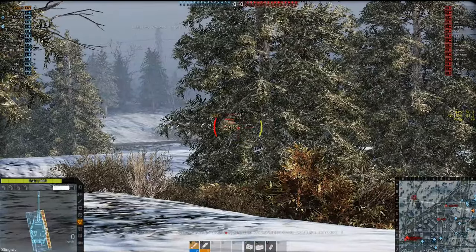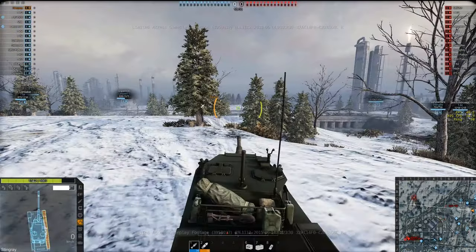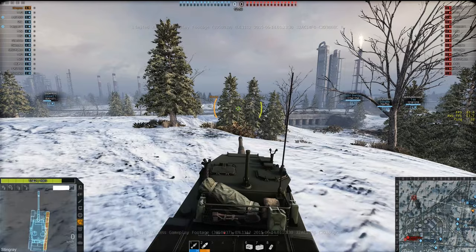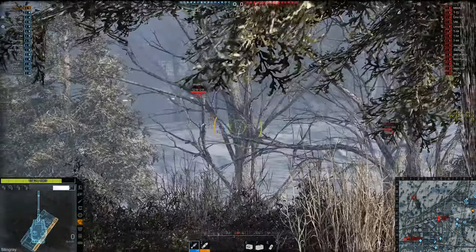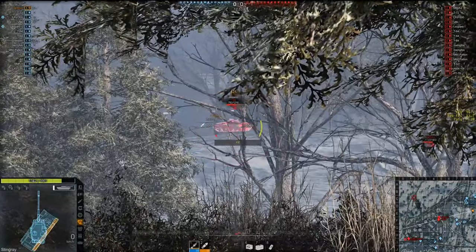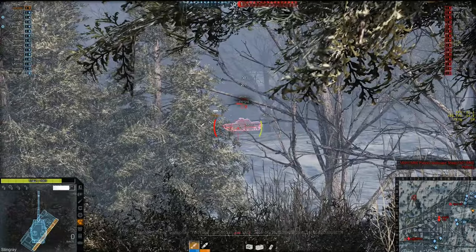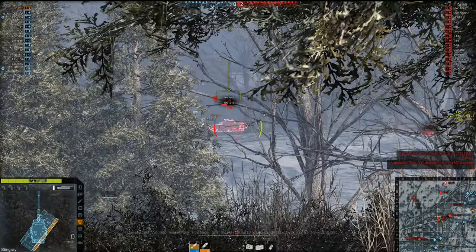It gets unlocked directly after the Tier IV Sheridan. I don't know why there's no tank in the middle — I don't know if they're planning on adding a Tier V in between or not, but as of right now it goes straight from the Tier IV to the Tier VI. This tank has basically the same gun as the Sheridan. It does roughly 400 to 500 damage per hit depending on the ammo, but it reloads about twice as fast as the Sheridan.